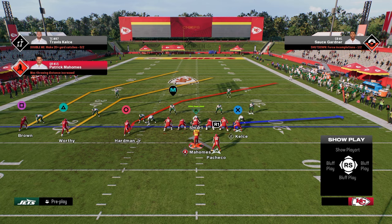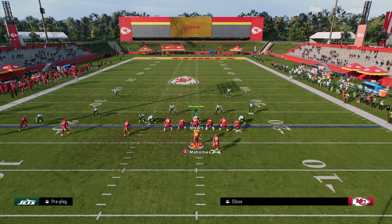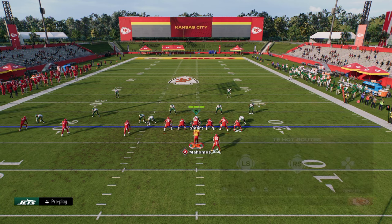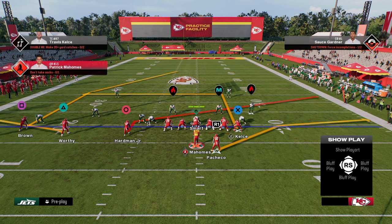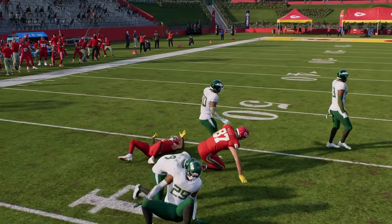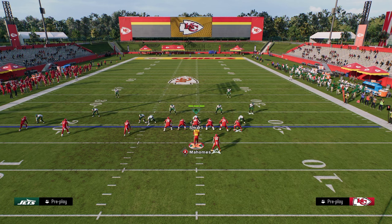For PA Crossers, we're going to slant our inside trips receiver. If you can zig the middle trips receiver, zig him, but many people can't. We're going to put the tight end on an in route and stem him to about 15 yards of depth, giving you a deeper in route. Then we put the running back on a table route. This is really good against man coverage because it's a slant-post or shallow concept, and these stemmed-out routes this year are so effective at consistently beating man coverage.